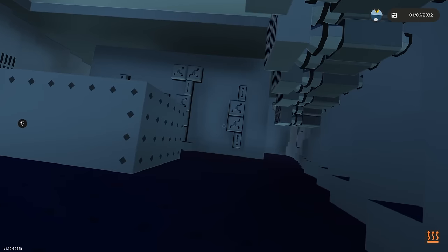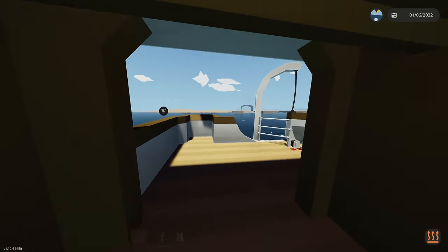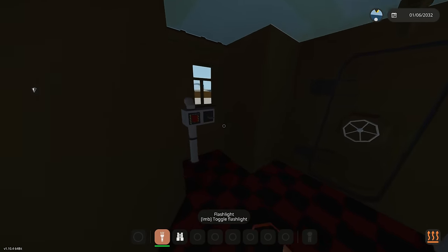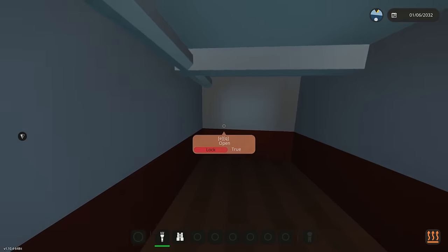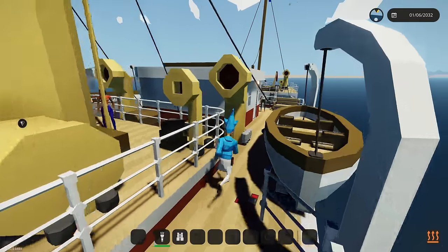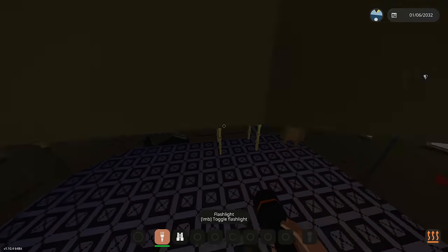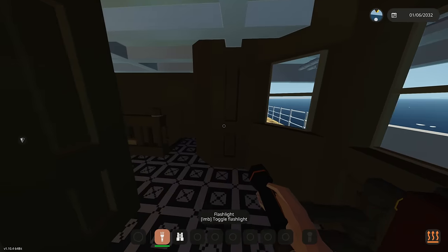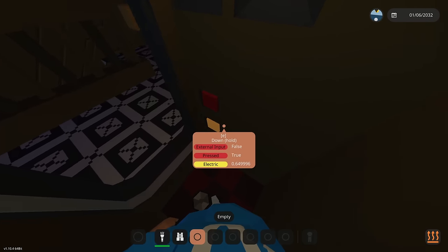We better tour this thing before we start sinking it so we have an idea of what area we should be at. I found the sinking button up here. There's a little area, and over here is just some deck with a staircase going down. Inside is looking pretty nice with some swinging doors.